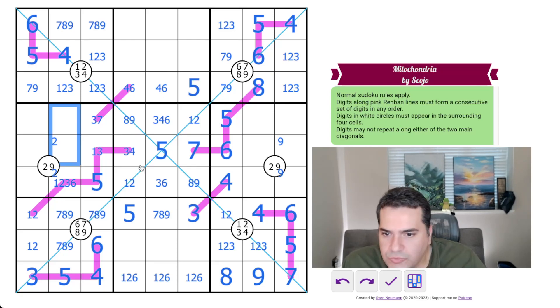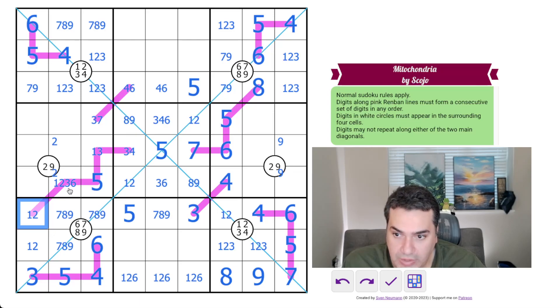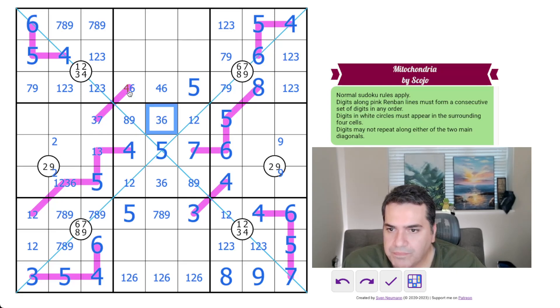To move this forward, we really need to figure out what this renband line is. Here's an obvious deduction: whether it's one-two-three-four-five or two-three-four-five-six, it has to have a four, and the only place the four can go — trusting my pencil marking — is this cell. So that's the four, this is not a four. That's going to start unwinding quite a few things. That's six, which must be — it's not five — it's a seven.